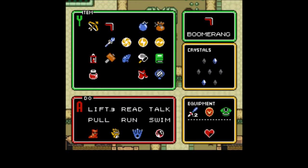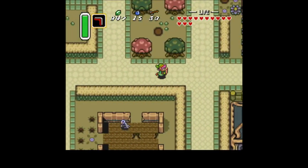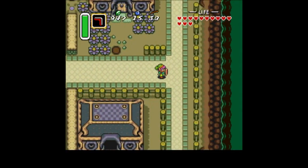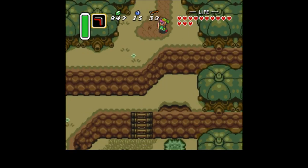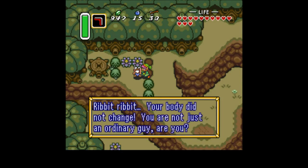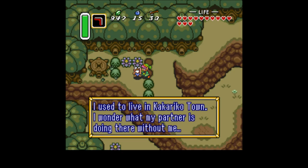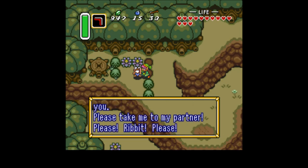We have the Titan's Mitt now. See where it says lift 0.3? Which means we can lift the heaviest things. We're gonna go off this way and down here because we're going to get something very, very useful. We can lift all those blocks now, so we don't have to go running around. We can come through here and go straight into Kakariko. There's a frog: 'Ribbit, ribbit. Your body did not change — you are not just an ordinary guy, are you? I used to live in Kakariko Town. I have a request of you — please take me to my partner.'